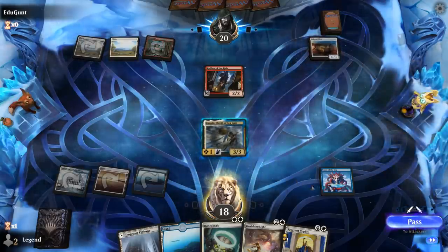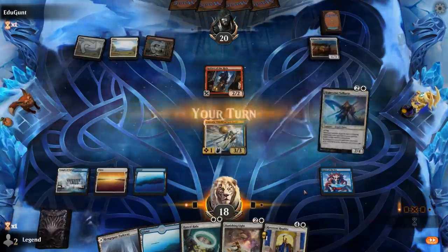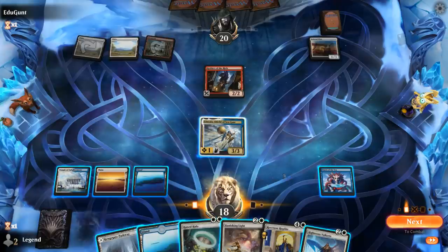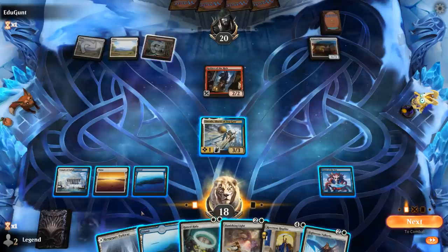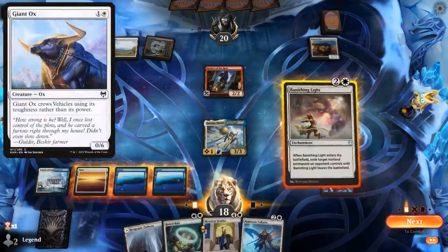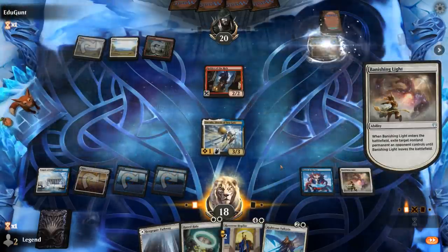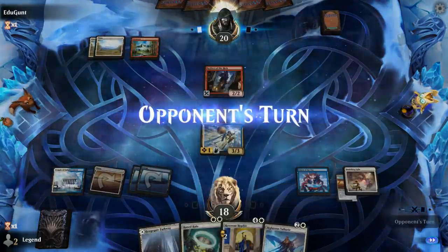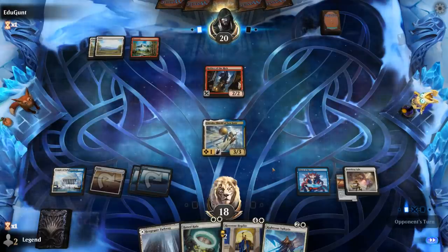There's a Colossal Plow — our opponent's a person of culture. Could Runed Halo the Plow, or Banishing Light it, which seems safer in case they have a Giant Ox next turn. Next turn we can increase devotion with Valkyrie and Halo. And then we're just waiting for that Mystic Reflection.